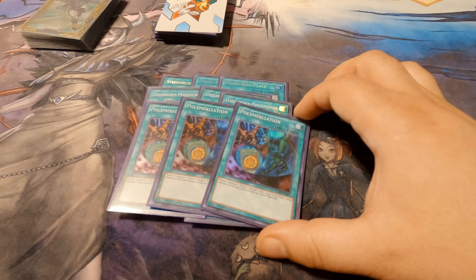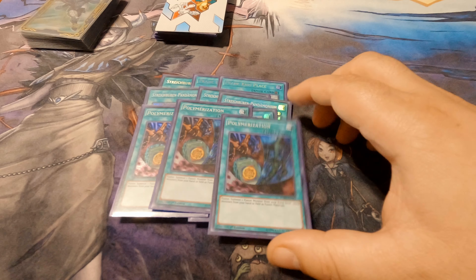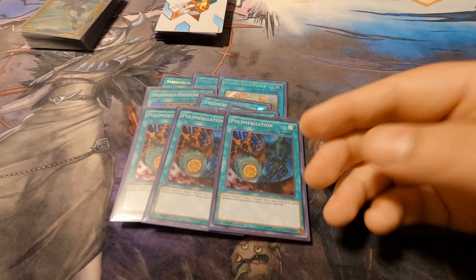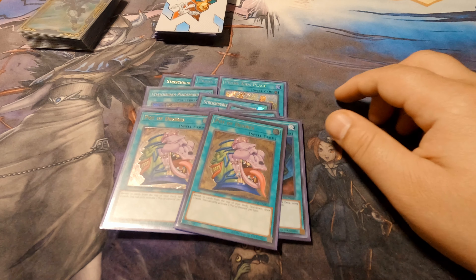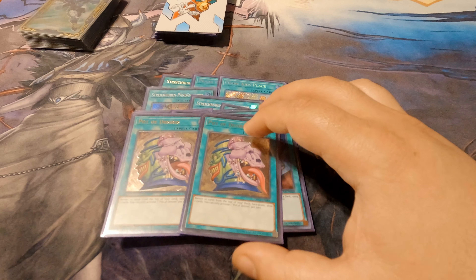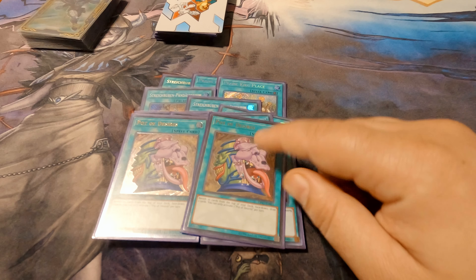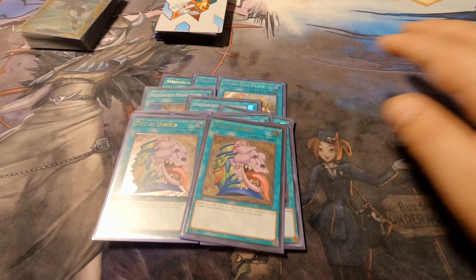For the alternative fusion option, we're running three Polymerization. I'm not sure if this will last once the new link one comes out, but right now this card is one of the main cards in the deck to get your plays started without getting locked. Running two Pot of Desires makes this a 41-card deck. I feel like you can cheat a 41 count with this deck — even 42 if you run Pot of Desires.